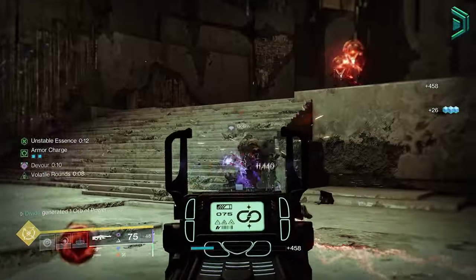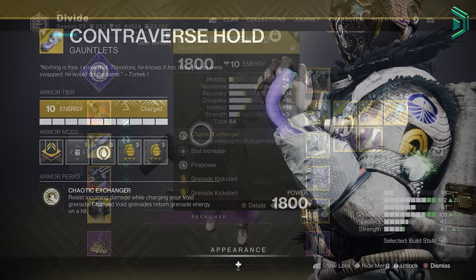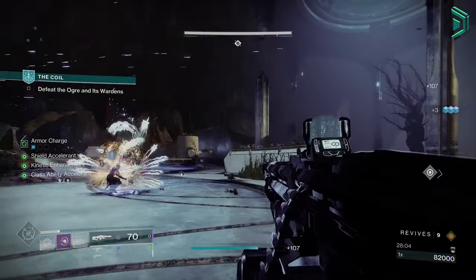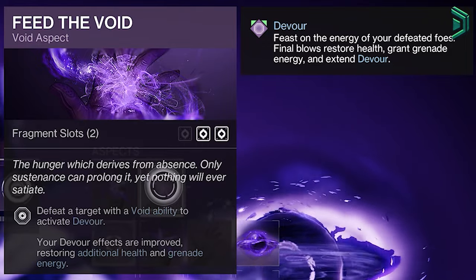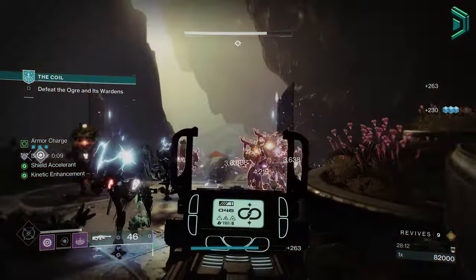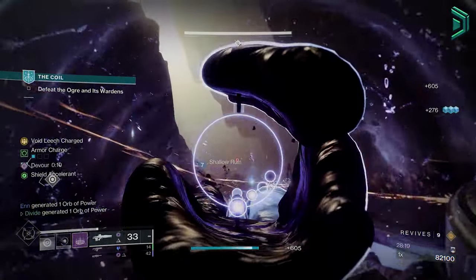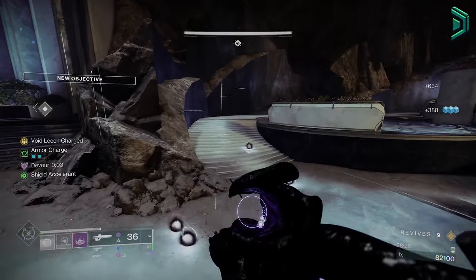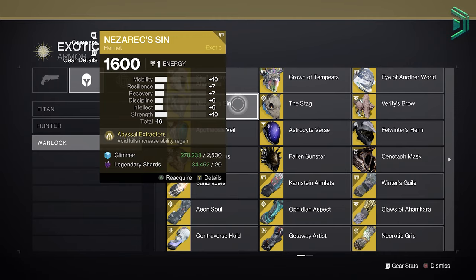This build will only work as intended if you are using Contraverse Holds — this is a must-have because what Contraverse does is give you more grenade energy on hits from charged Void grenades. You might think this exotic is pointless since we're using Feed the Void to get Devour on Void ability kills, which then gives health and grenade energy on kills. But you need Devour to be active first. With Contraverse Holds you can get a quick boost to the initial energy and top off the rest with Devour kills, and it lets you throw grenades on bosses or tougher adds where you're not always getting the final blow. Two good alternatives are Verity's Brow and Nezarec's Sin.